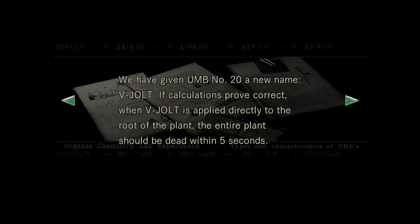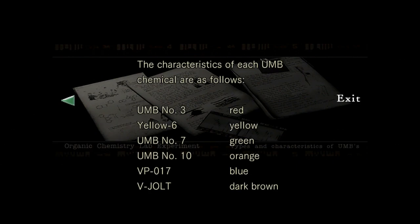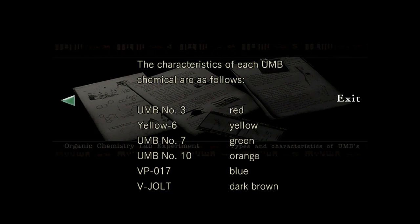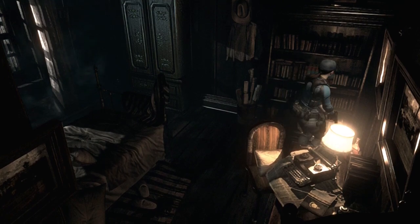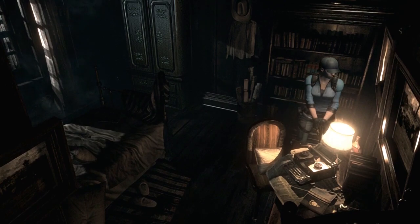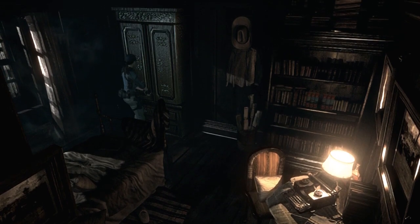You don't pause and read. That's how it is now. So basically what that document says, there's a plant and they have a chemical that burns everything. It was that V-Jolt. With that V-Jolt, it'll kill the plant that got me earlier. So that's what it is.